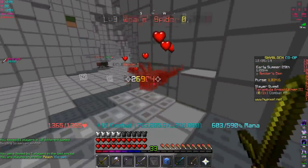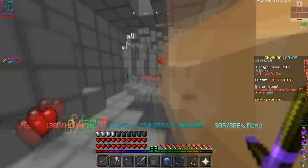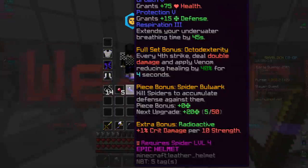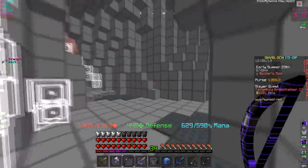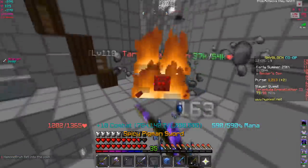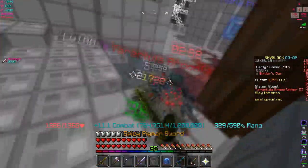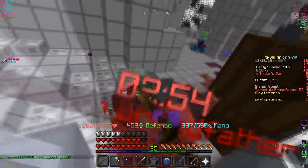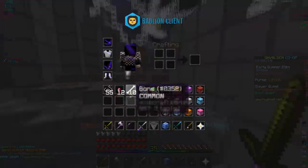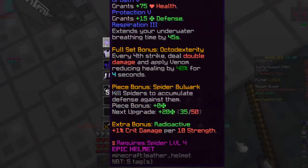Testing against the spiders regularly: 26,000 with the tarantula set, about 31,000 with the unstable set. Let me make sure both sets are at five each for fair comparison. Going against the tarantula boss - I did about 43,000 there. Normally I hit around 22,000 to 45,000. When the fourth strike procs we jump from 23,000 all the way up to 43,000 - the full set bonus actually works and it's pretty good!